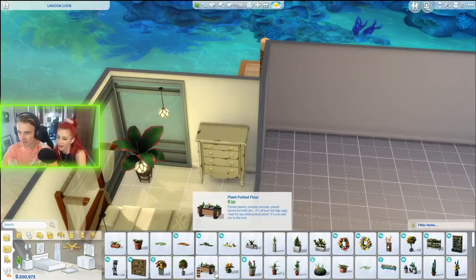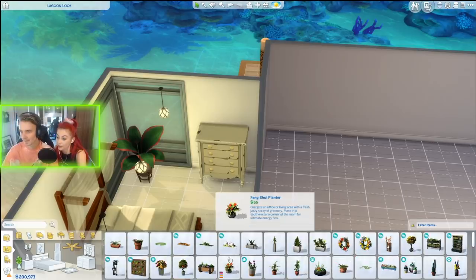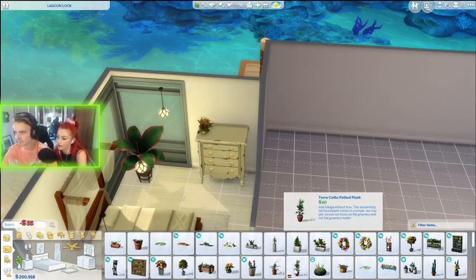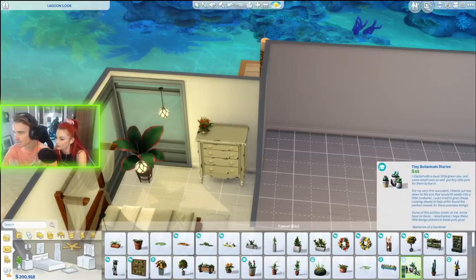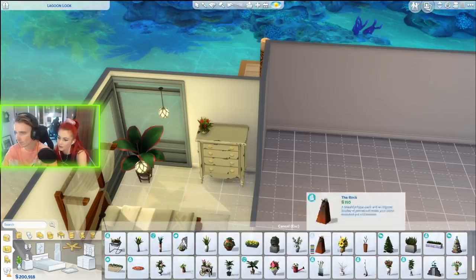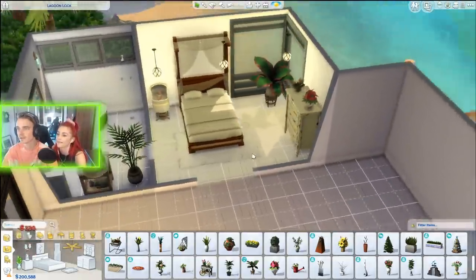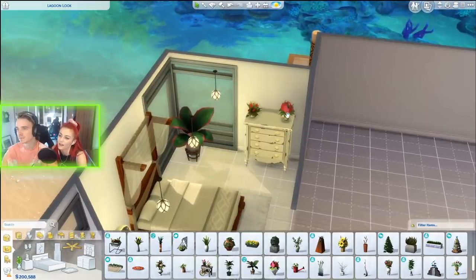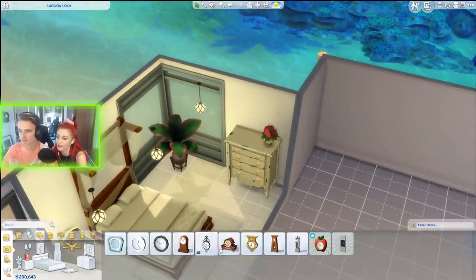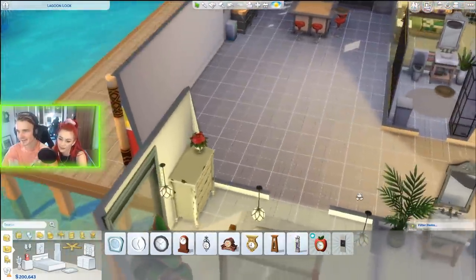We need a nice flower on top for a bit of color — I never thought I'd see the day where Diane wants more houseplants! Something colorful, small, down one notch — that's quite nice. Feng shui for the bedroom! Maybe also something on the bedside table — an alarm clock? A grandfather clock is quite cool actually. Let's leave that for now and come back to it.